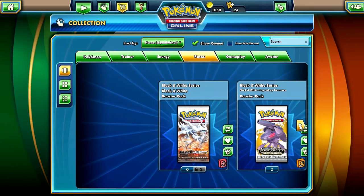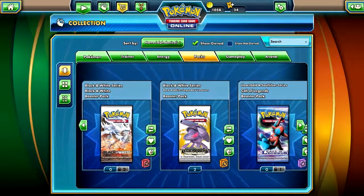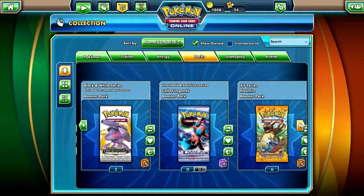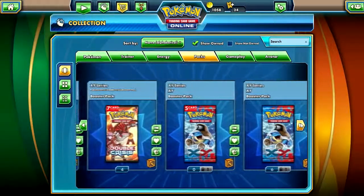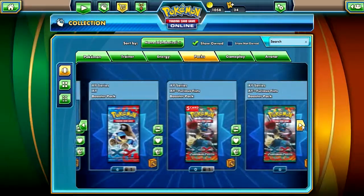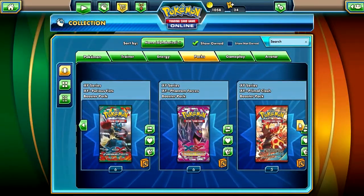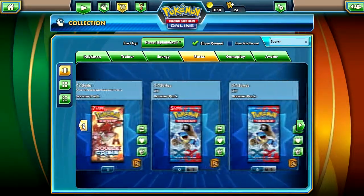We have over 50 packs of cards: 2 Black and White Base, 2 Legendary Treasures, 1 Call of Legends, 6 Flash Fire, 4 Double Crisis, 7 XY Base, 7 Furious Fists, 6 Phantom Forces, and 5 Primal Clash. We'll be opening all of these today.